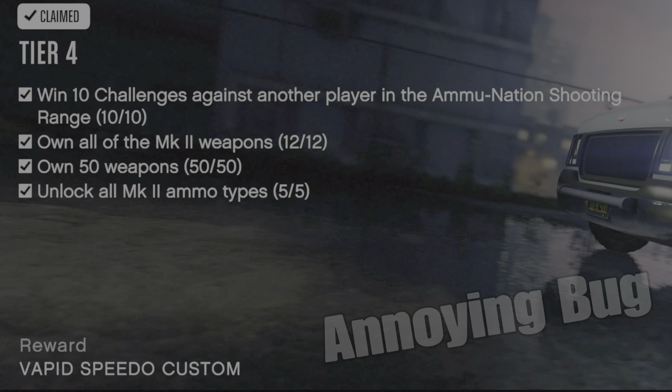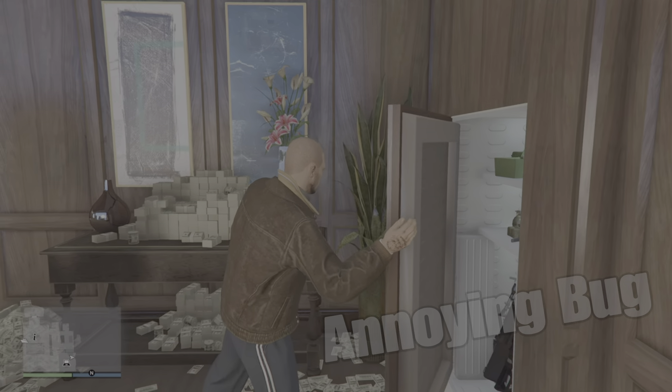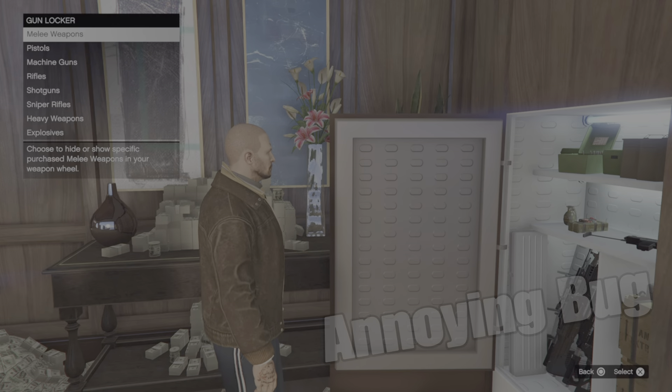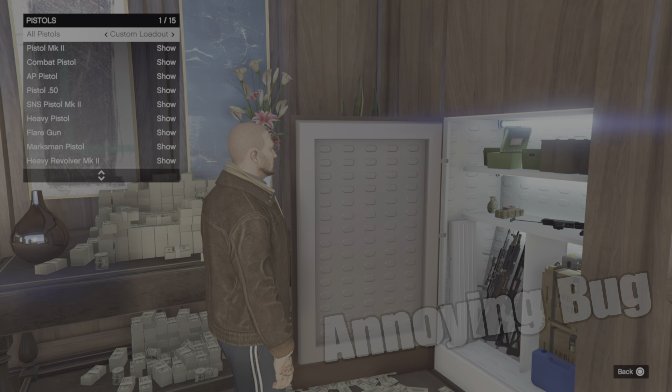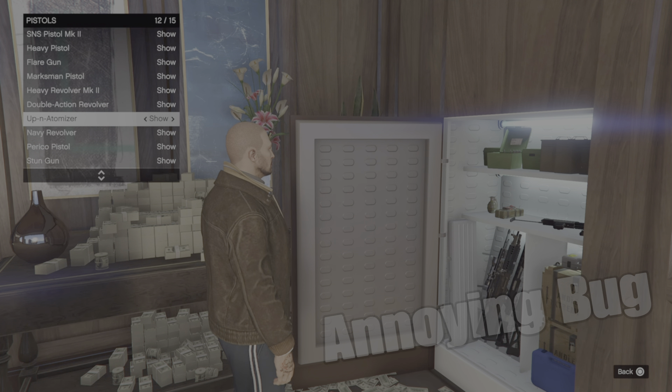Win 10 challenges against another player in the Ammo shooting range. You have to deactivate your custom loadouts from the gun locker, otherwise you won't be able to join a shooting range challenge against another player — it will just kick you out. Make sure you have all weapons in free mode and deactivate all custom loadouts before you go. Shout out to Maniacs Angel for letting me know about this bug.